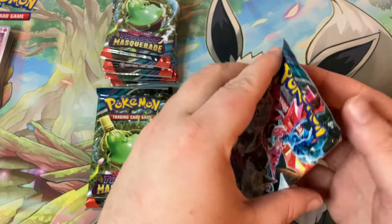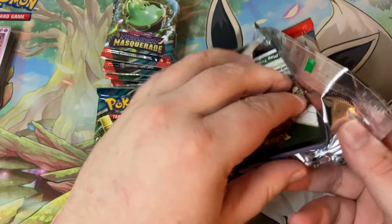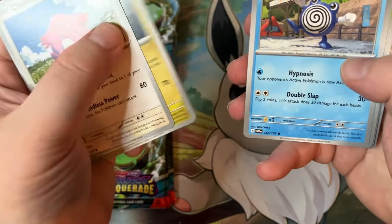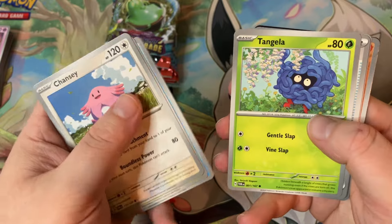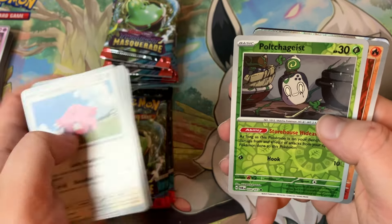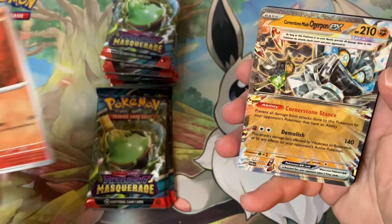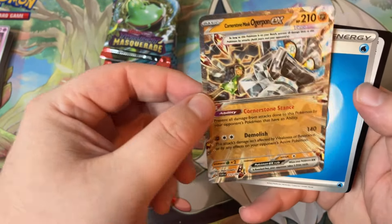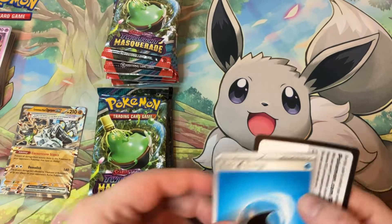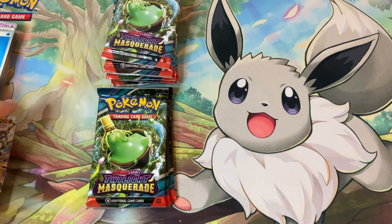Since these were the four that were in that little Build and Battle set, let's open these first and see what we get. Some of the big hitters will be your full art Paring Card, Carmine, the great ninja. We got Chansey, Drakloak, Poliwhirl, Tangela, Bug Catcher, Aggron, Clefable — got a Poltergeist reverse holo. And first pack we got ourselves an Ogerpon — the Cornerstone Mask Ogerpon EX! That's great, I can get down with that.